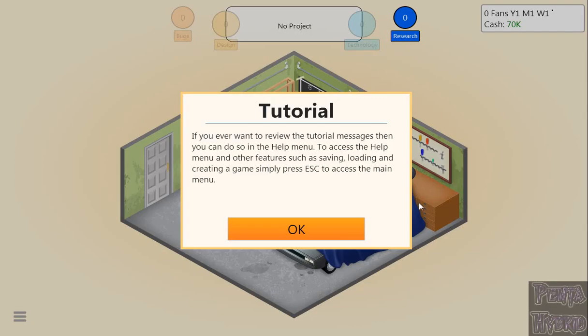If you ever want to review the tutorial messages, you can do so in the help menu. To access it, press Escape or click the little button on screen. Much easier, since everything in this game is mouse-driven. Why come all the way up to the Escape button when you can just click down here?